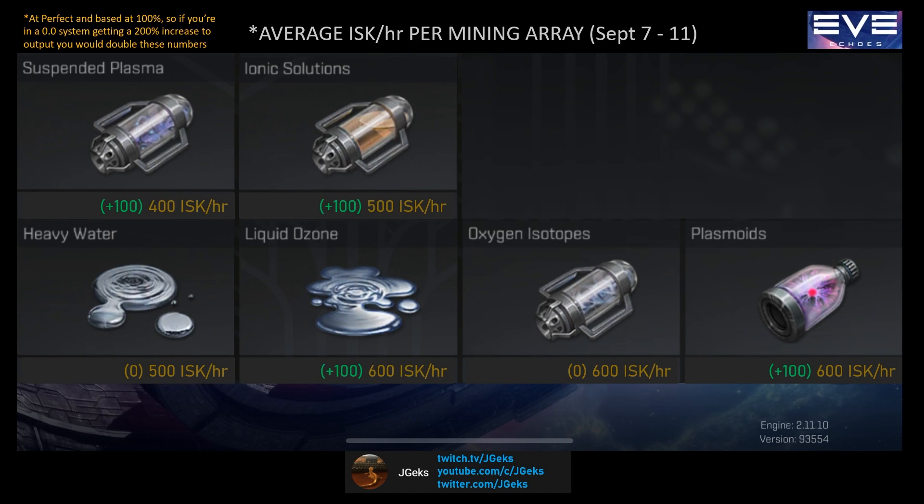Next up are the fuel and energy sources. These are used to power player-made structures. These will go up in price when corporations start making capsuleer outposts in nullsec, but until then they should be avoided in your planetary mining arrays unless you're stocking up to sell later on in the game.